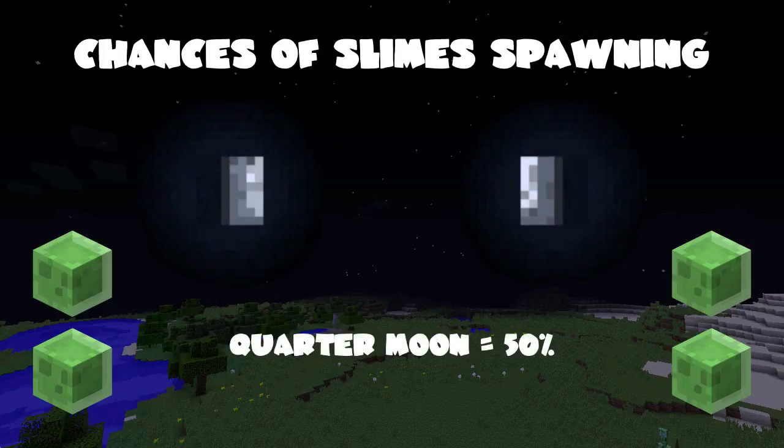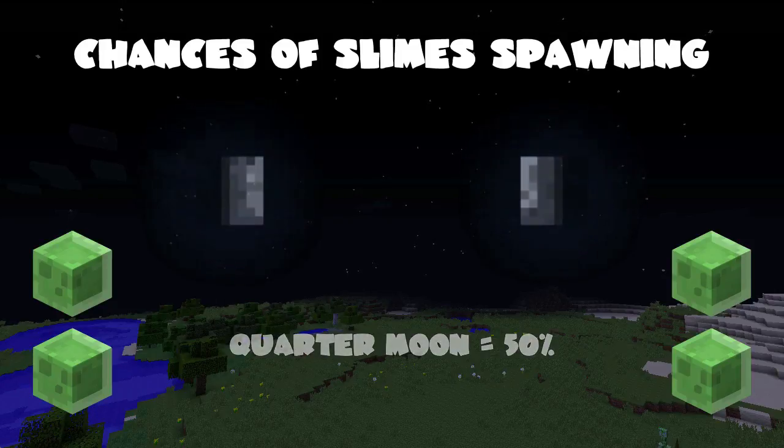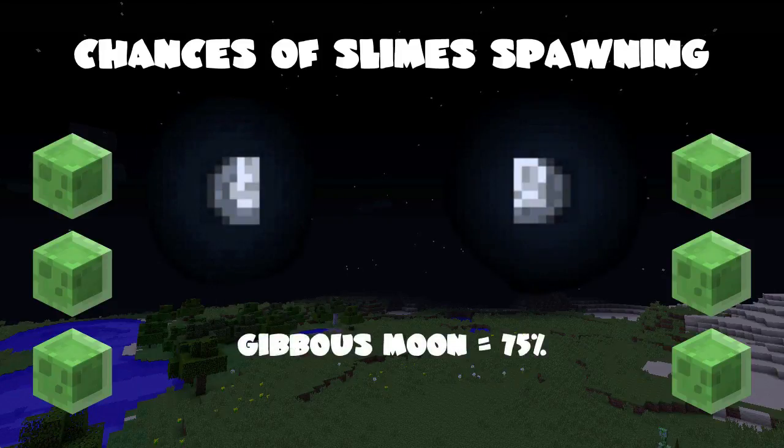On a quarter moon, there's a 50% chance of slimes, and on a gibbous moon, there's a 75% chance.